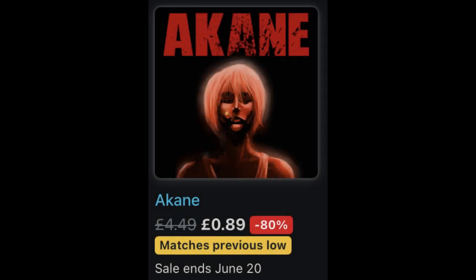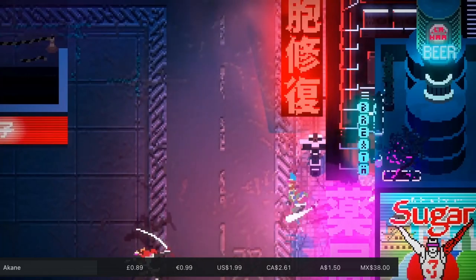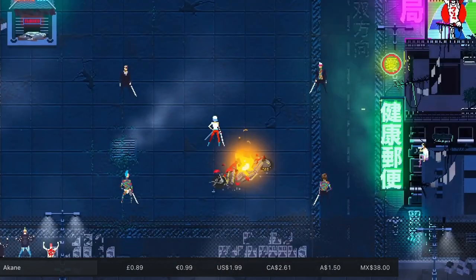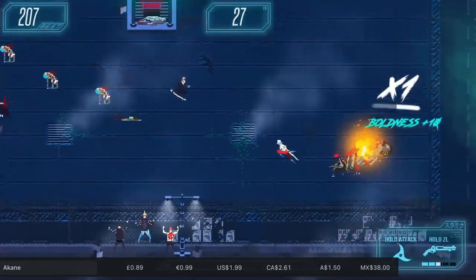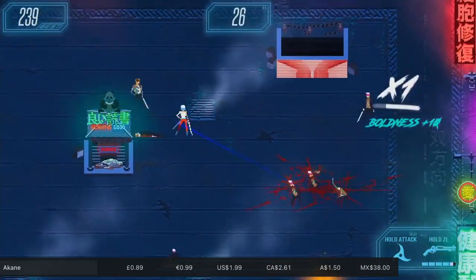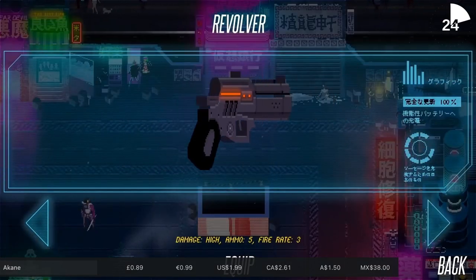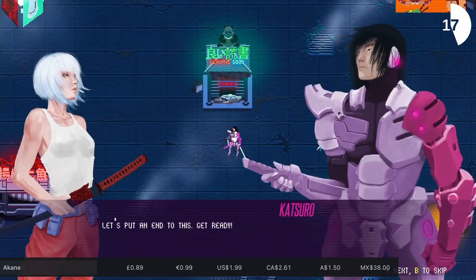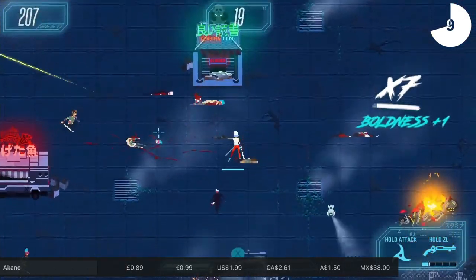It just wouldn't be right to do a Cubic Games sale video without mentioning the legendary Akane. It's a very simplistic game: one button to attack, one button to dodge, and a special move you can gradually build up. You've either got a small version which swipes you through enemies killing everyone in the path, or if you store up enough you can clear the entire screen. After every 100 enemies there's a boss fight. You've got a right stick for using your gun, so you can use either your katana or your pistol. There are upgrades to unlock. It's the perfect game to just pick up and play for a few minutes at a time. The soundtrack is incredible — I very often use it for this video and our other sales series. It's a ridiculously cheap 80% off, taking it down to 89p or your regional equivalent.